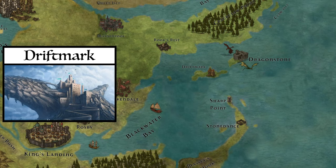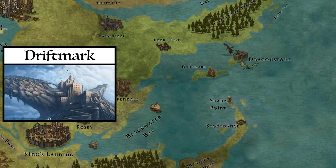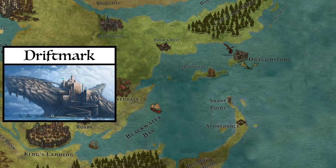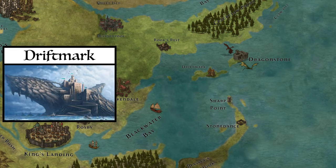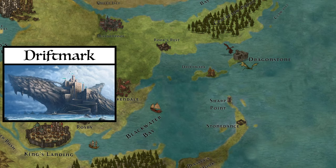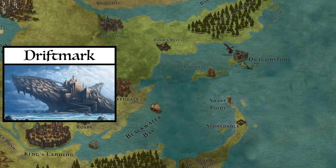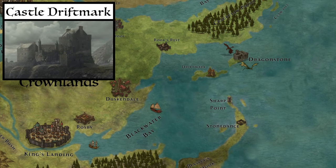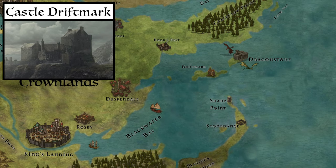Foremost, it is imperative that we understand the background of the island and how it and House Velaryon rose to prominence. Driftmark is an island slightly west of Dragonstone in Blackwater Bay, so close in fact you can make the journey there from Dragonstone in a very short time. It is the seat of House Velaryon, and technically part of the Crownlands with the banner pledged to the Lord of Dragonstone.